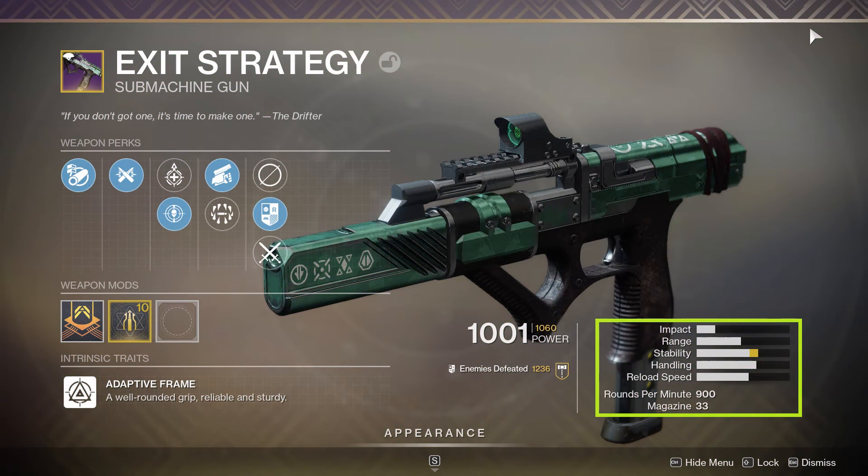Exit Strategy is a legendary kinetic submachine gun belonging to the adaptive frame archetype. It shoots at 900 rounds a minute and comes with 33 rounds in the magazine. Looking at the stats, they're all pretty average — reload is slightly above average and handling is slightly below average, but really nothing crazy going on here.